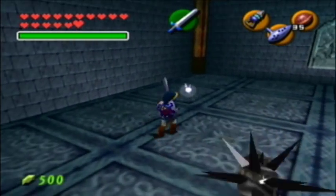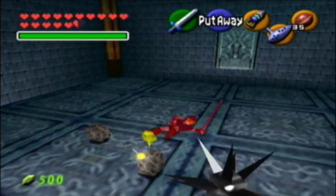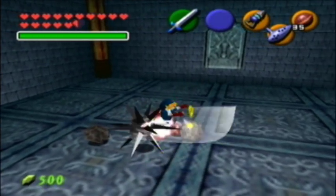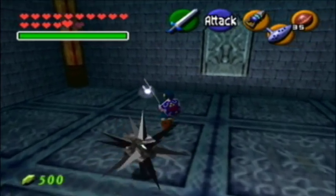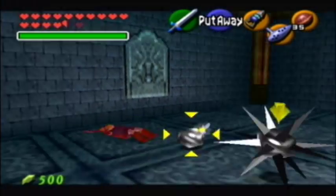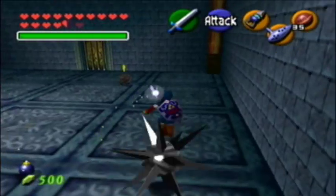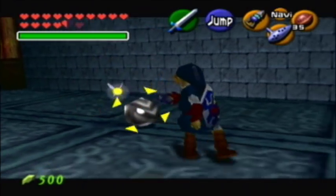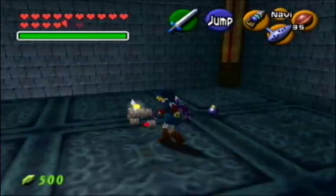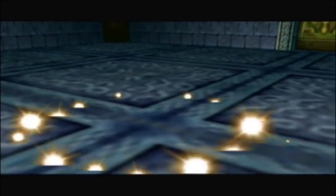I hate these things. Die! Oh yeah, I can't kill rocks with my sword — or I guess I just did. Use the hookshot like you normally do. Okay, that's one. There we go. You can use the hookshot on these guys until they die — that's how you do that. And it will unveil a special chest.